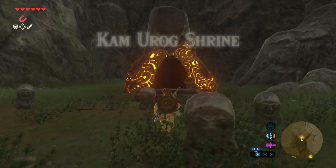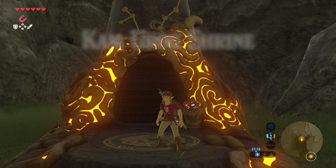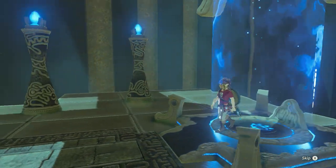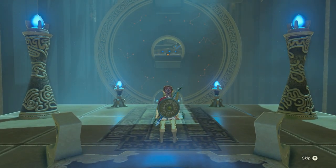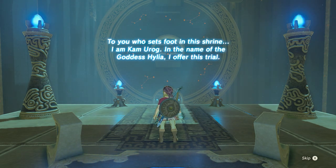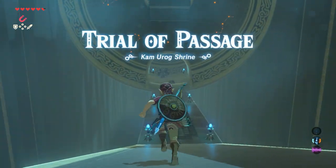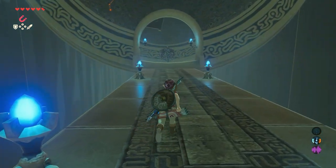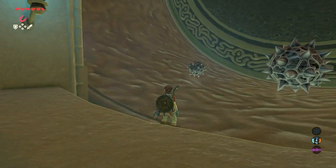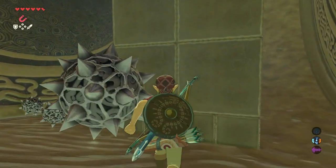Let's walk onto the shrine — the Kamarok Shrine. Inside, the monk Kamarok offers the Trial of Passage in the name of Goddess Hylia. Just walk straight on. You can see some balls slowly rolling and a small one rolling quite fast. This kind of looks like a washing machine since it's spinning in circles.